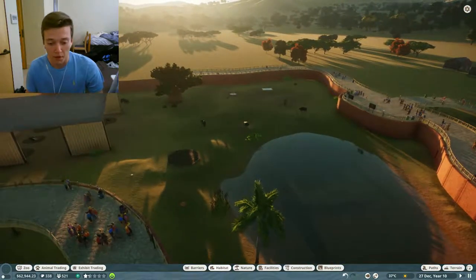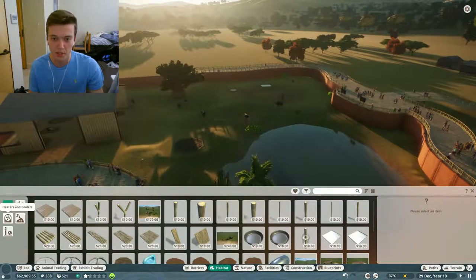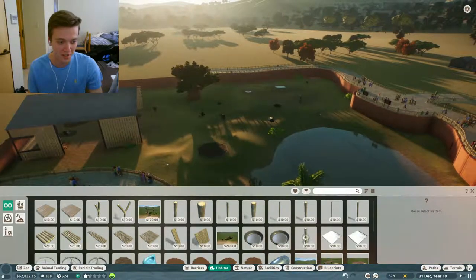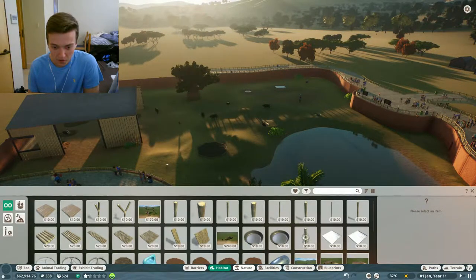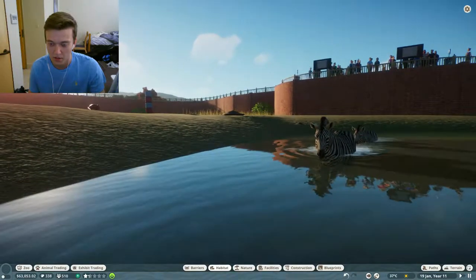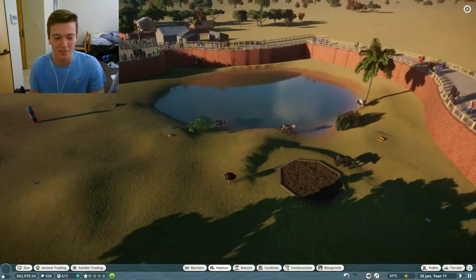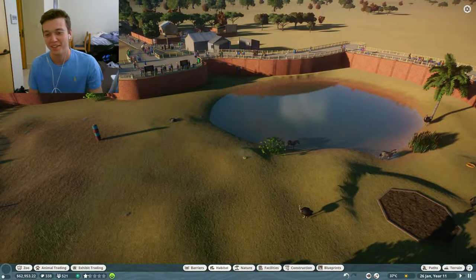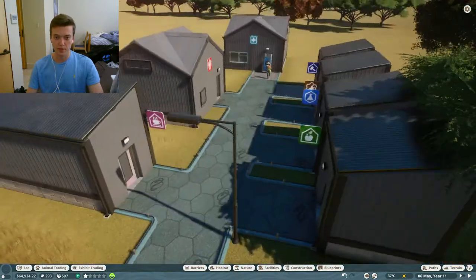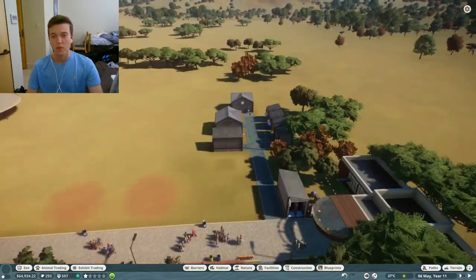We're going to add some zebras because we need a little bit more in this area — right now it's just a bunch of African buffalo and ostriches. Look at that, they're already enjoying the water! This area is just getting so much better by the minute.